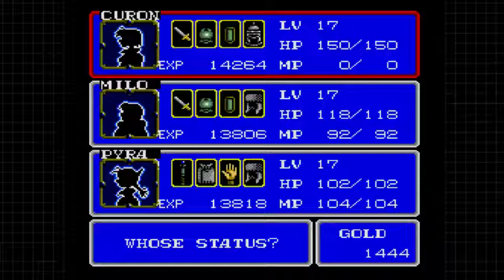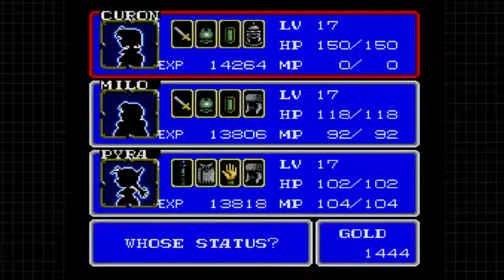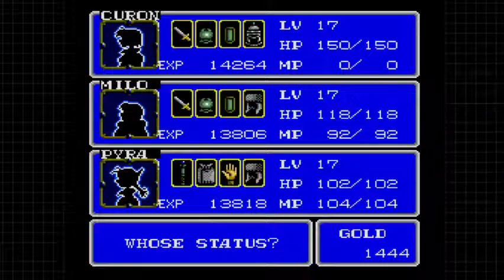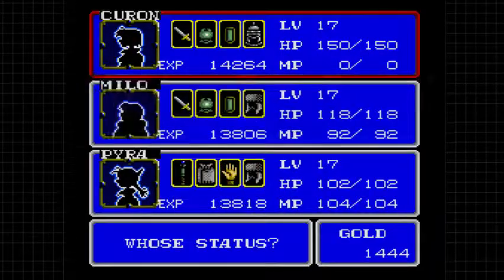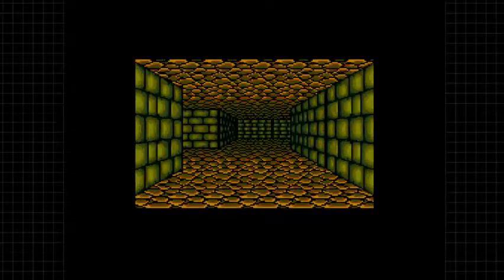Good evening ladies and gentlemen, my name is Curtis Thompson, this is Let's Play Shining in the Darkness. When we last left off we went ahead and picked up bronze armor for both the main hero and for Milo. Everyone's at level 17, so we're all looking really good to tackle the Cave of Truth.